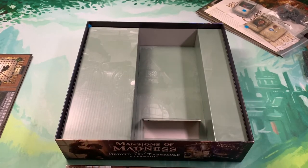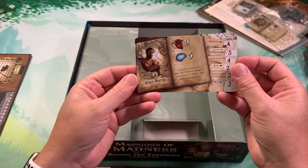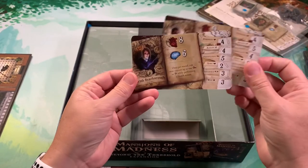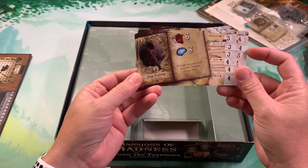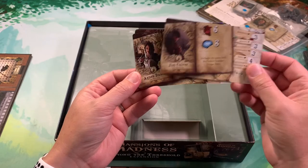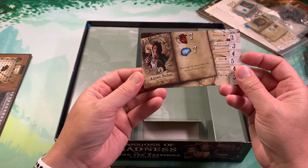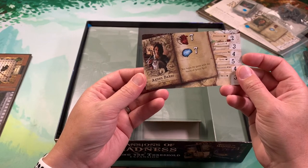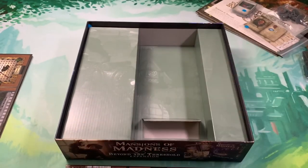There's really not that many miniatures in this expansion, which is a little disappointing. But still, four new investigators: Silas Marsh the Sailor — he's a fan favorite — Trish Scarborough the Spy, Jim Culver the Musician — another fan favorite — and Agnes Baker the Waitress, my favorite to play in Arkham Horror Third Edition. There's a nice crossover there. Let's take a look at some of the cards.